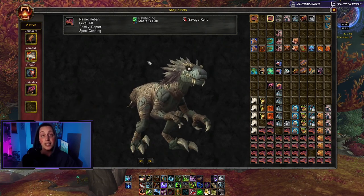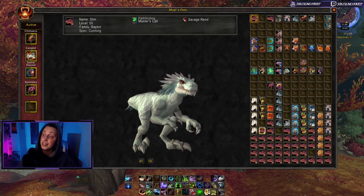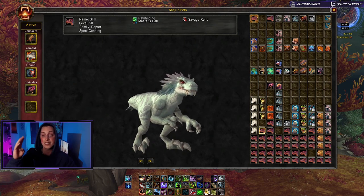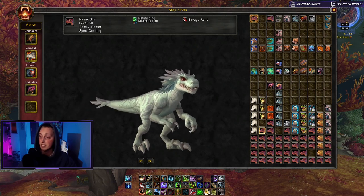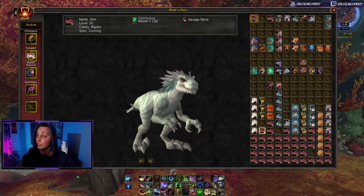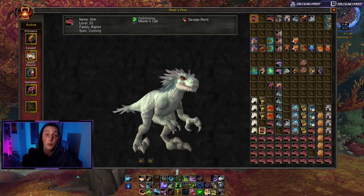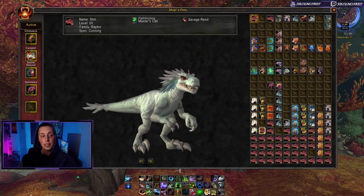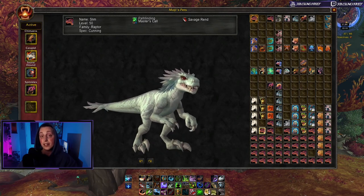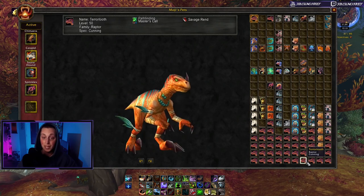You're going to want to have both an undead raptor and a live raptor. Undead raptors are immune to Scare Beast, Hibernate, Polymorph, Saps, and Hexes, but since they're undead they can be affected by Shackle Undead, Turn Evil, and Wake of Ashes. Live raptors are vulnerable to Hexes, Polymorph, and Saps but immune to the undead-targeting abilities. Depending on what type of enemy you're facing, that determines which raptor you take.